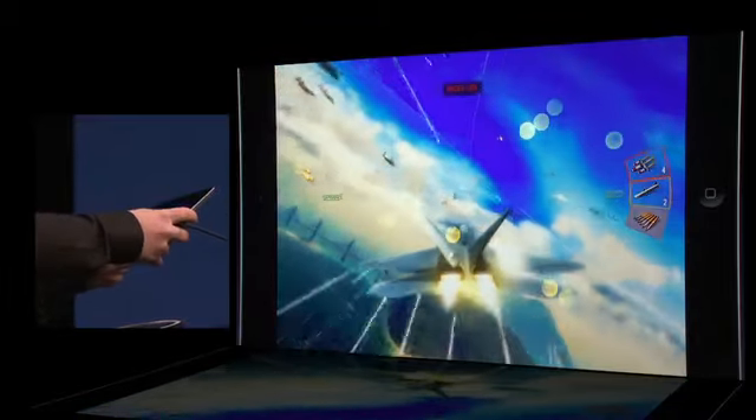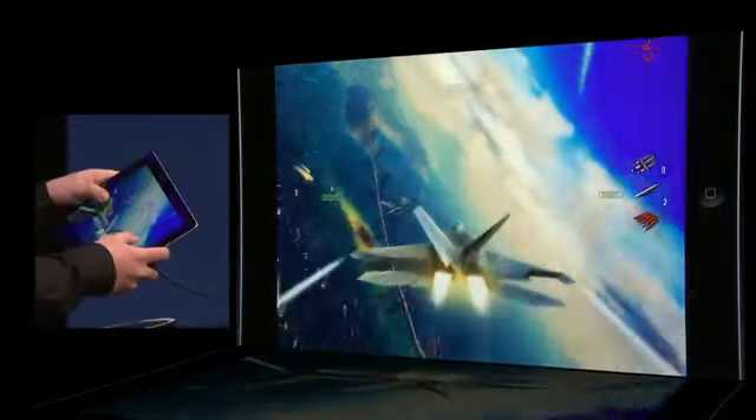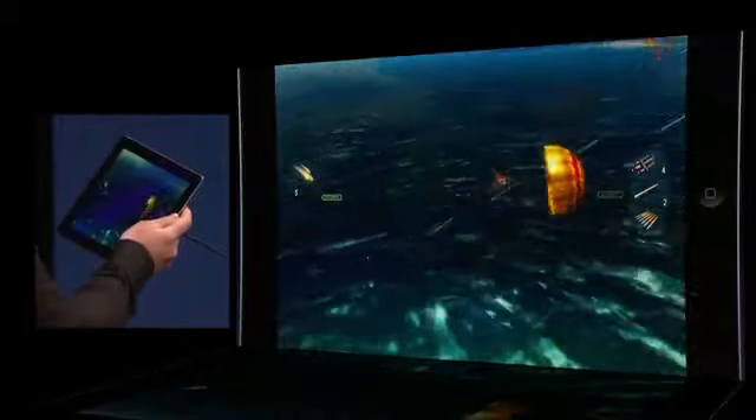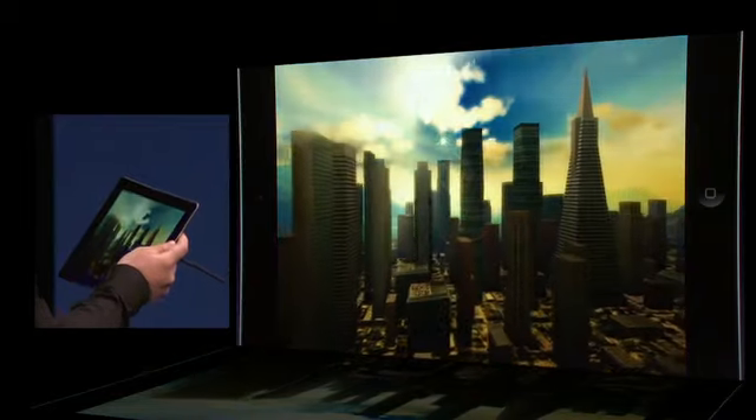That's 50 jets up there in a dogfight. This action's a little bit too hot. So Rezvan, why don't you just bail out? To do this, he shakes the device — it'll pop that chute and he can live to fly another day.